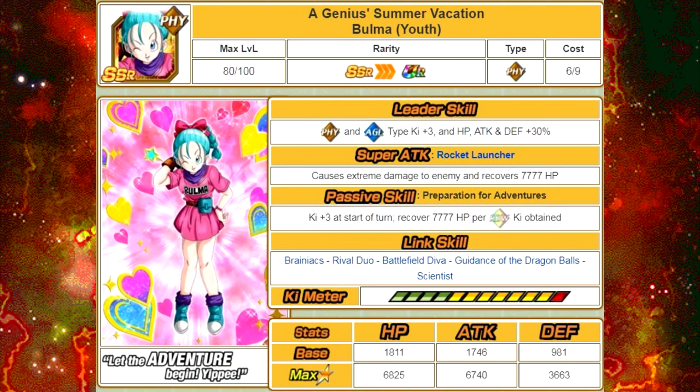Last but not least among the non-LR cards, we're going to go over Geniuses Summer Vacation Bulma. Her leader skill is Physical and Agility type Ki plus 3 and HP, Attack and Defense plus 30%. Her super attack is Rocket Launcher, causes extreme damage to the enemy and recovers 7,777 HP. Her passive skill, Preparations for Adventures, is Ki plus 3 from the start of the turn and recovers 7,777 HP per Rainbow Ki Orb obtained. Her link skills are Brainiacs, Rival Duo, Battlefield Diva, Guidance of the Dragon Balls, and Scientist. Her max stats are HP of 6,825, Attack of 6,740, and Defense of 3,663, with a maximum possible HP recovery per turn of 46,662.